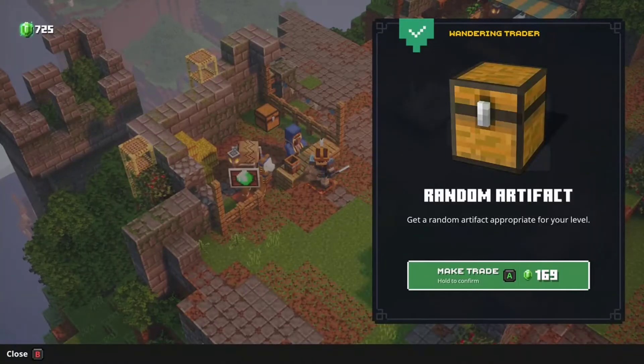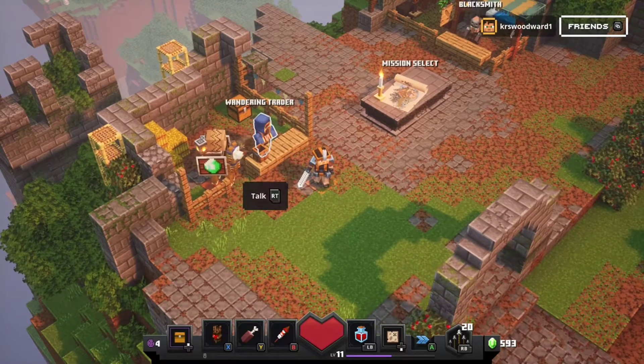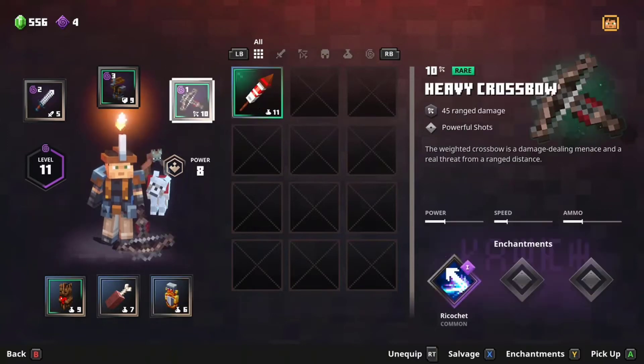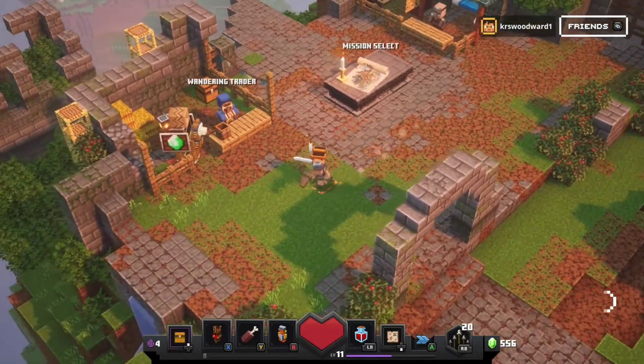Let's open one — I'm a gambling man! Ooh, Totem of Shielding! This totem radiates powerful energy that bursts forth as a protective shield — it shields those around it from projectiles. That one looks pretty cool. So if I get into a skeleton battle, that's not too bad. Let's put that down here — actually, I don't know if that's really worth it. Nah, it's not really worth it.